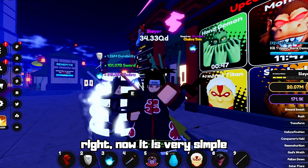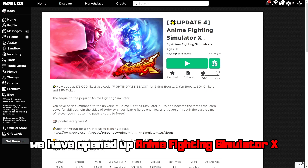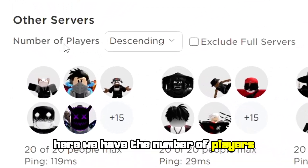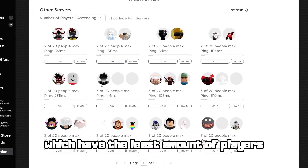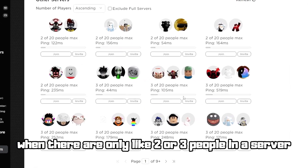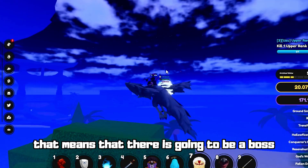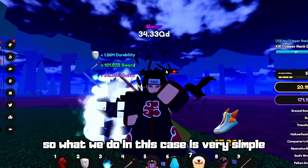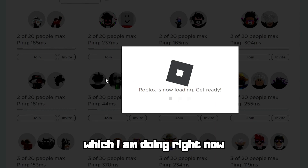Go to the Roblox website, open up Anime Fighting Simulator X, scroll down, go into the Servers tab, scroll further, and click ascending on the number of players. This will show us the servers with the least amount of players. Usually when there are only two or three people in a server, they are mostly AFK, which means there is going to be a boss spawning that no one will defeat. So just leave your current server and join a small server.